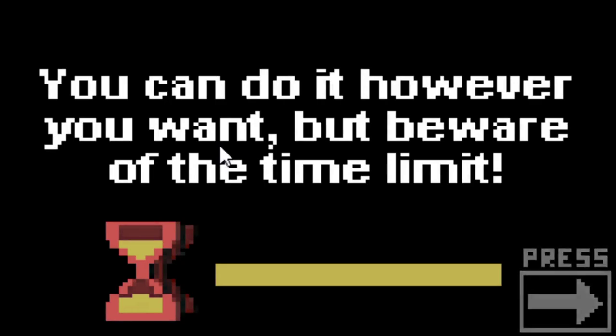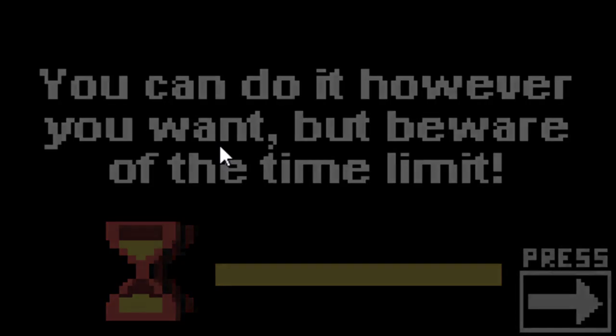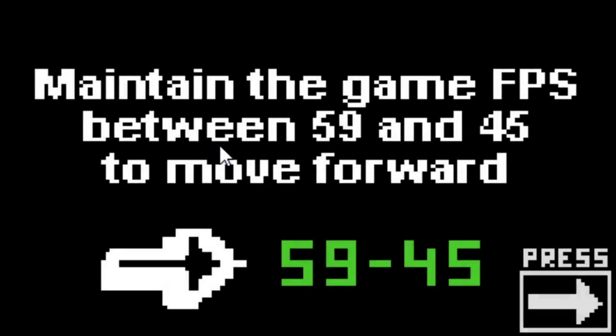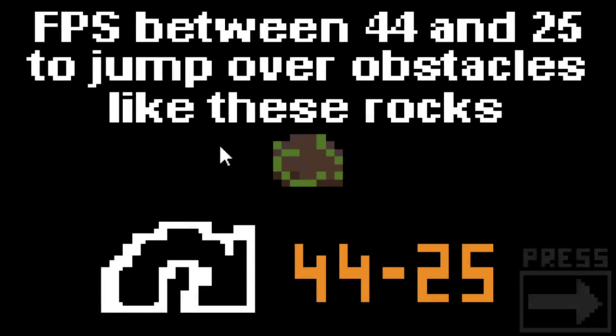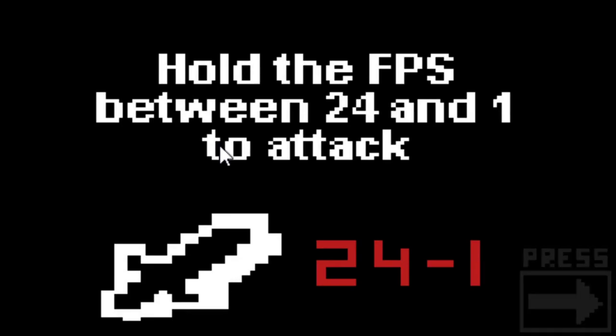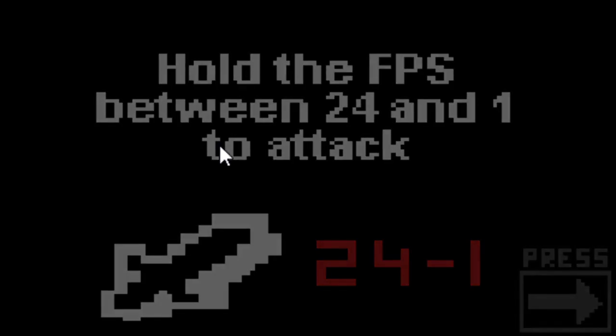You can do it however you want, but be aware of the time limit. So basically I have to kill my computer to win. Maintain the game FPS between 59 and 45 to move forward. FPS between 44 and 25 to jump over obstacles like these rocks. This is impossible - I'll never get my FPS that low. Hold the FPS between 24 and 1 to attack. Go now warrior, may the power of lag be with you.